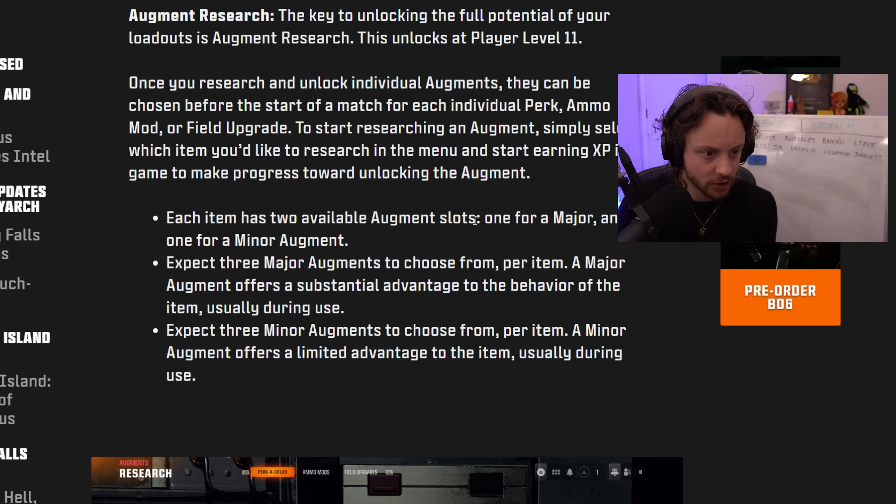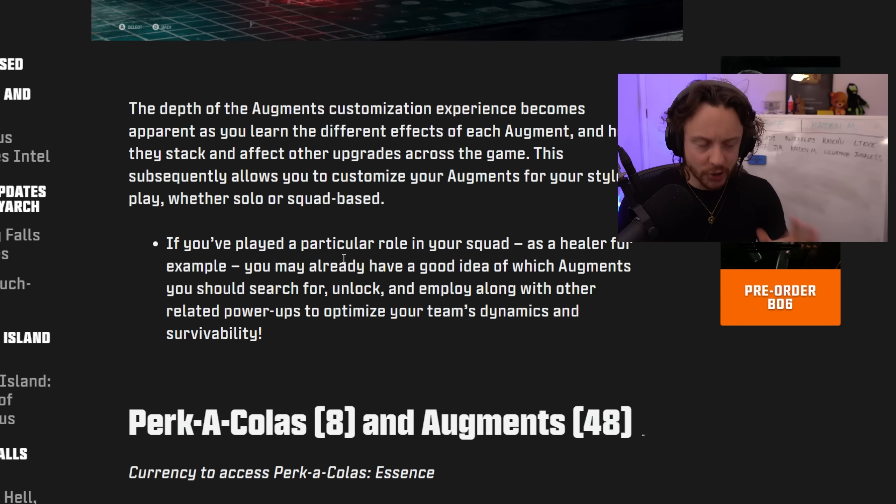Each item has two augment slots — one major, one minor. Major augments have a substantial advantage, and minors offer a limited advantage. The blog says if you've played a particular role in your squad, like as a healer, you may already have a good idea of which augments to unlock. That makes me worry that the augments will just be familiar things repackaged — like revive a teammate a bit faster or get a speed boost after reviving. That's basically repackaging systems we already had in previous games. It's like taking away a feature and then calling it new when you give it back.